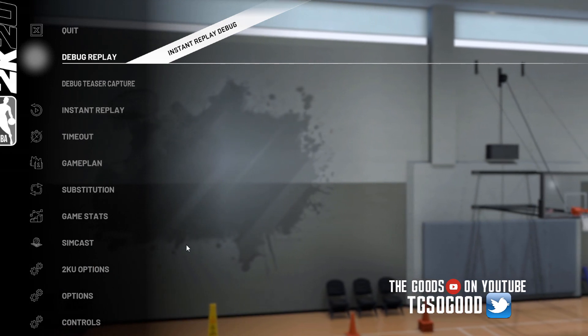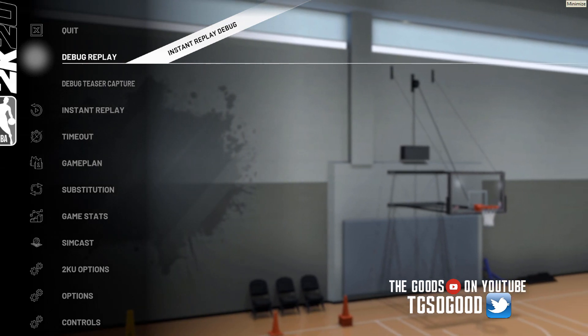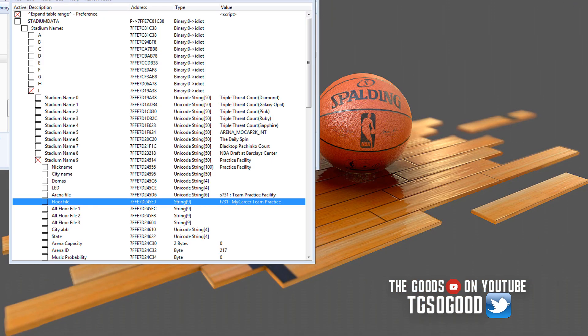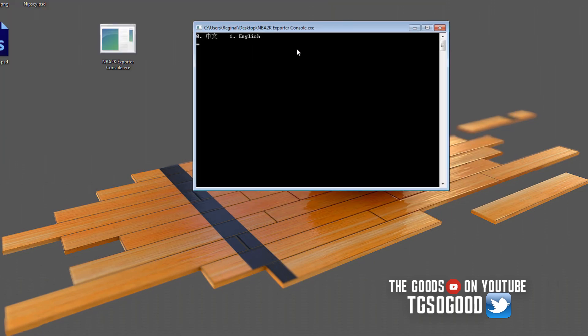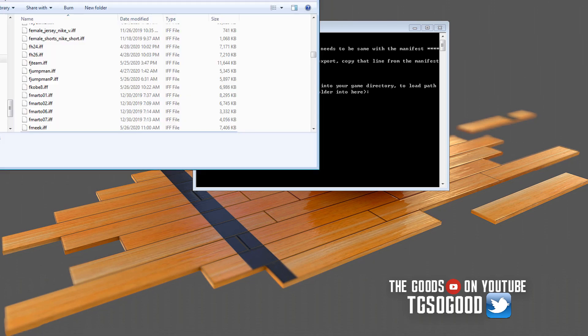That was it using Cheat Engine. Now I'm actually going to extract the files so I can upload them for you guys to use as your practice facility for My League if you don't know how to use Cheat Engine. I'm also going to make a separate video where I just say here's this gym, just plug it into your WAGUA folder. So I'm just clearing everything off my screen. The tool I'm going to use is called the 2K Exporter Console — it's a tool by Louie and I have a tutorial for it on my channel.